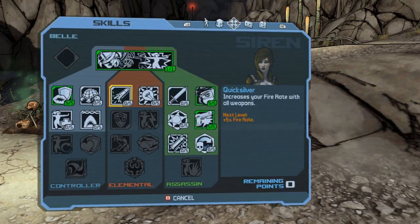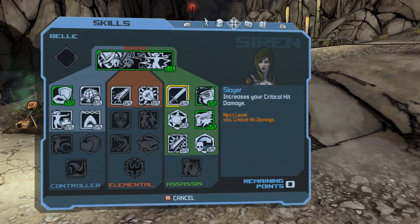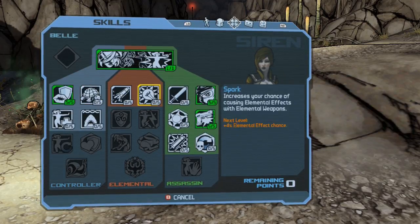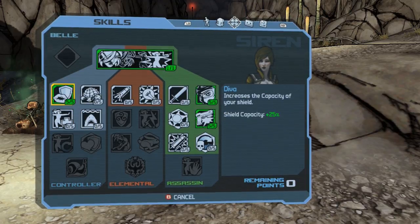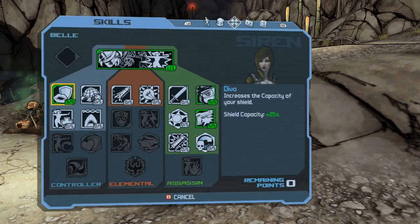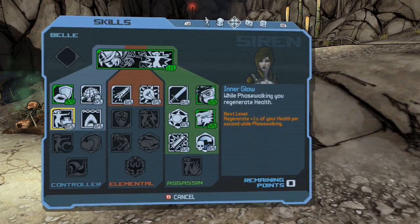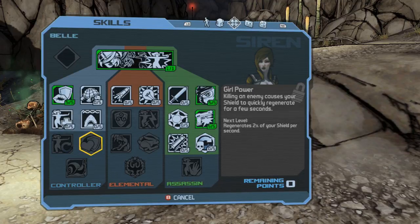Here are the action skills that you have — there's your Phase Walk. What I do is I actually take these two first, then I work over here and get D.Va because it increases your shield capacity by 25%. Basically you get 1.25 of a shield. Your Phase Walk — this is the next one I recommend — Phase Walk to regenerate your health.